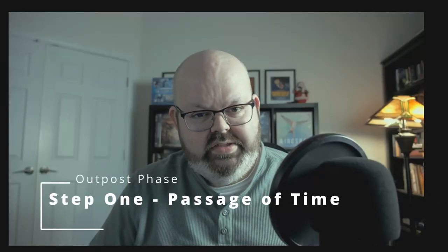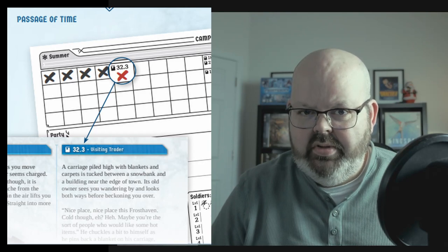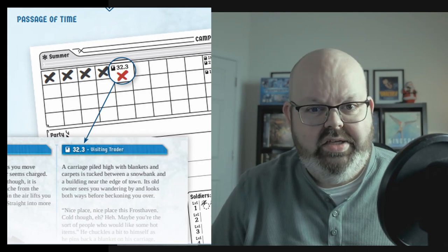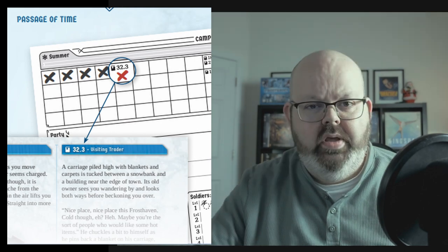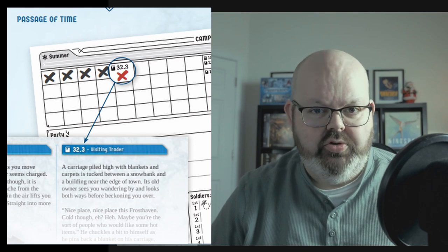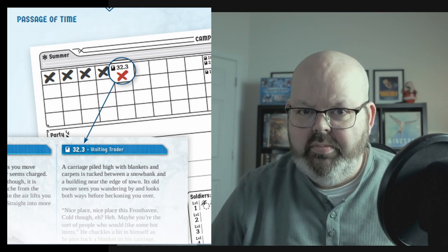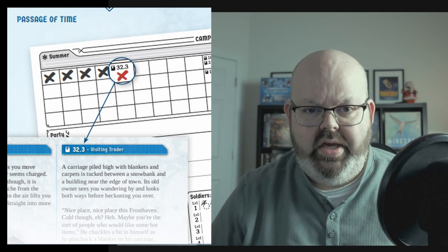The first step in the Outpost Phase is the Passage of Time, which utilizes the new Scenario Calendar. The Scenario Calendar is kind of like a spreadsheet with each box representing one week in the campaign. In the Passage of Time step, you put an X in the appropriate box to indicate a week has passed. Most boxes are empty, but some contain section numbers to read when you cross them out. Some are pre-printed, but others will be added throughout the campaign — the end of a scenario or event might ask you to add a specific section number to the calendar in a set number of weeks.